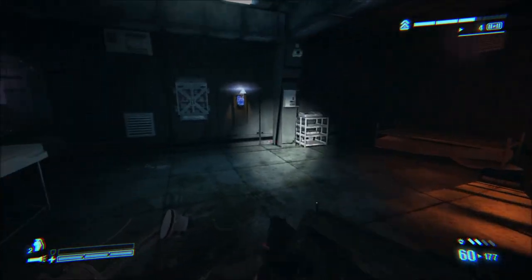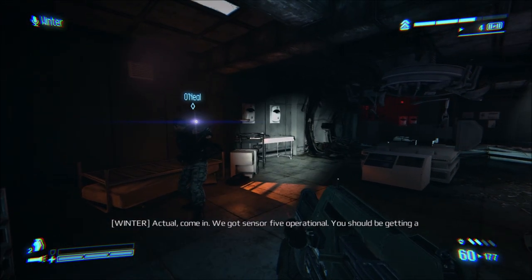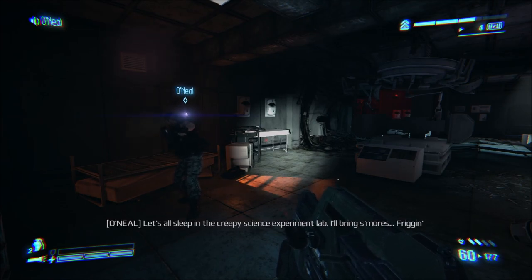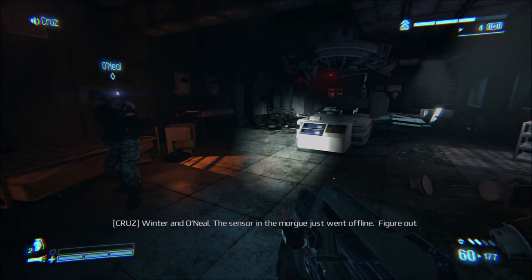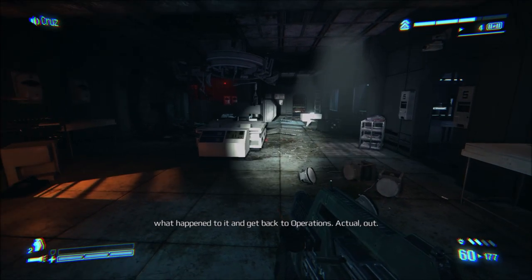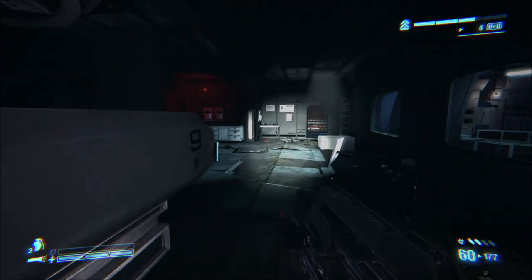Alright. Actual, come in — we got sensor 5 operational. You should be getting a perimeter. Report nominal, over. Roger, Winner. Bishop, what the hell is going on? Power surge. Winner and O'Neal, the sensor in the morgue just went offline. Figure out what happened to it and get back to operations. Actual out. Reset the sensor in the morgue? Bad things always happen in the morgue.